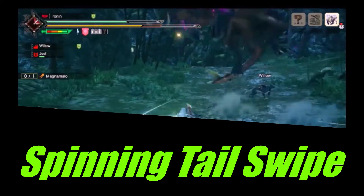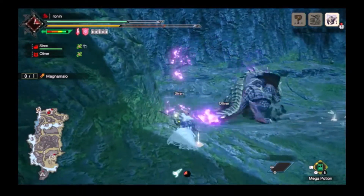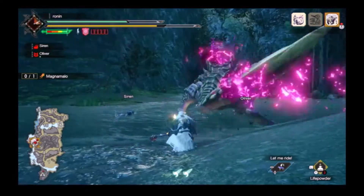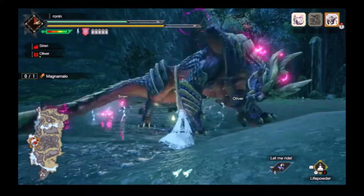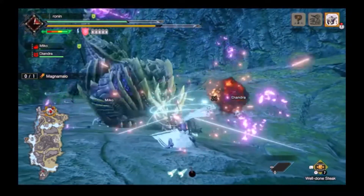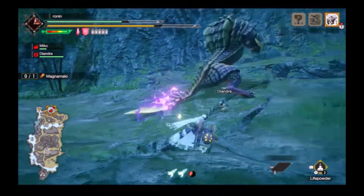Spinning Tail Swipe is capable of carting multiple hunters if you're playing online. Magnamalo spins in a 360 swinging his tail, with similar range and duration to Valkyrax's Wing Spin. He performs a double spin, but both are really telegraphed. The hitbox is towards the end of the move, so guard point when he is facing away from you, or just walk out of range.